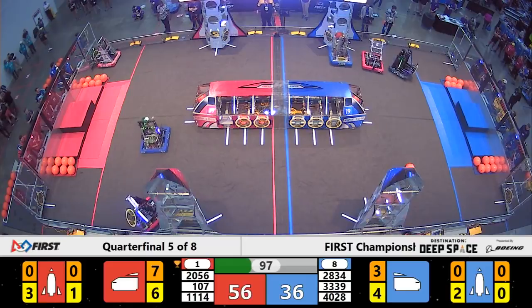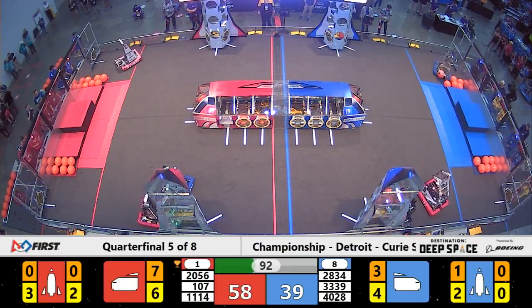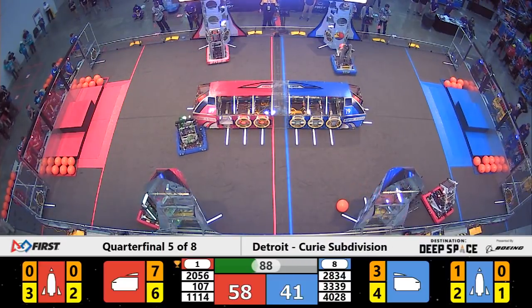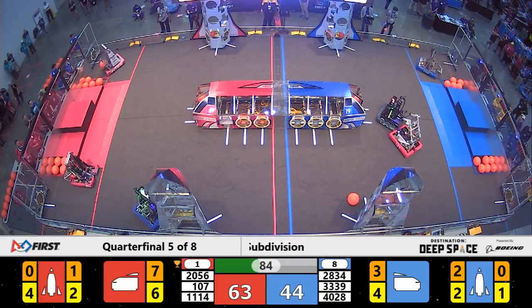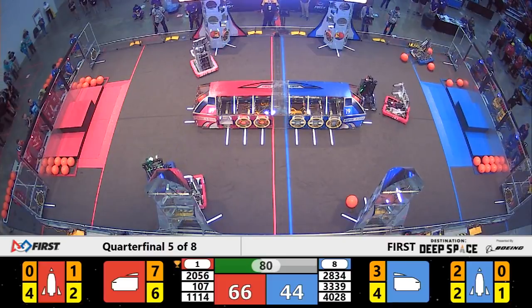Looks like Team 107 was trying to play some picking opposite defense for the Red Alliance to prevent the Bionic Beak Squad from getting too close to Symbotics. But now they've traveled across the center line and they're playing defense against Bumblebee and the Beak Squad. Beak Squad nearly able to place, and they've got a hatch panel on the first level of the rocket. Bumblebee has the first level of a rocket for the Blue Alliance done.